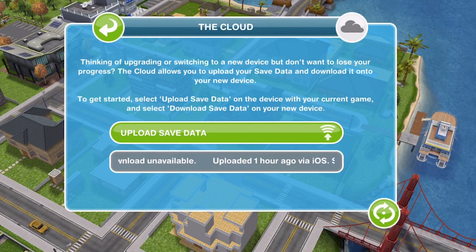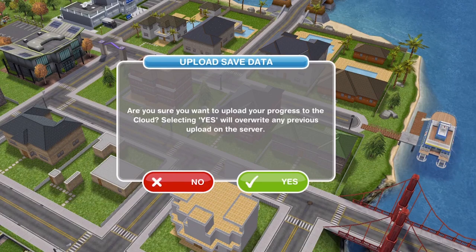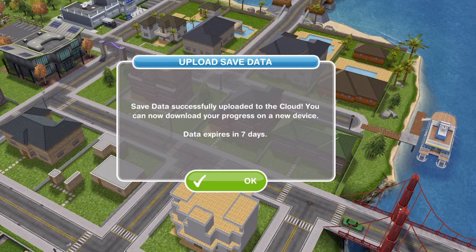Upload is when you want to put the game that you are playing on that device up into the cloud, and obviously download is if you want to bring down a game onto a new or different device. I'll click on upload save data — it says are you sure you want to upload it? If you select yes, it will override any previous upload on the server. You select yes and it says data saved successfully uploaded to the cloud.